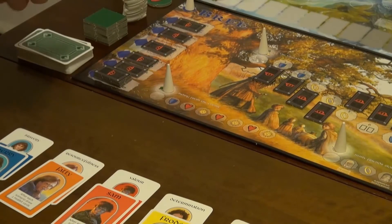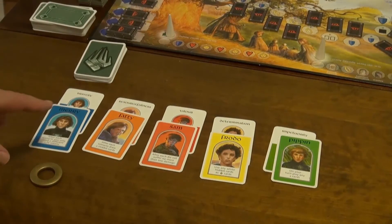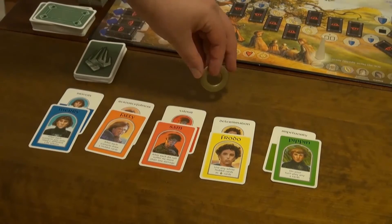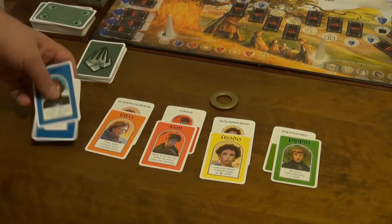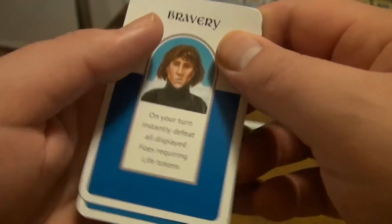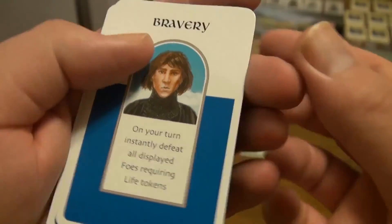Okay, so we're set up and ready to rumble. Here are our Hobbits: Pippin, Frodo, Sam, Fatty, and Merry. Fatty might not be known to some of you. This is the ring — it acts as the first player marker. These cards have abilities on them that the Hobbits can use. Merry, for instance: for each scenario, you may only need two different life tokens. In the expansion, there's a second ability as well — while on your turn, all displayed foes requiring life tokens are affected.